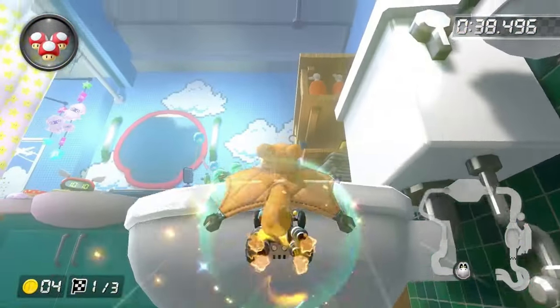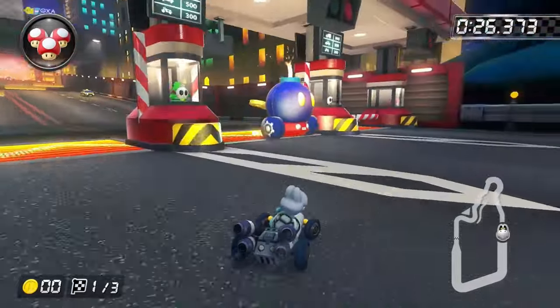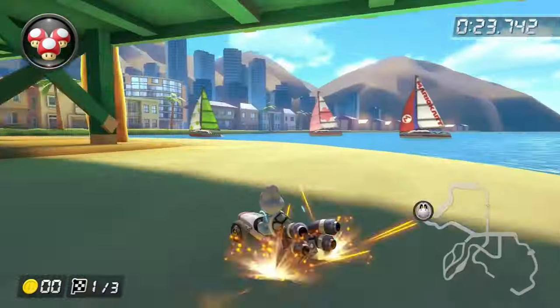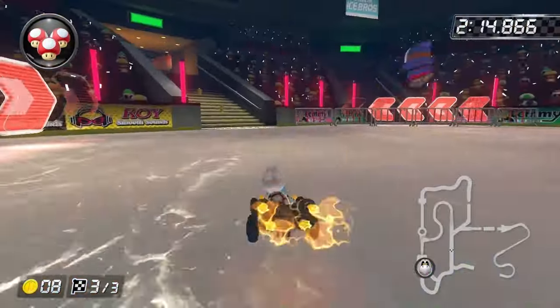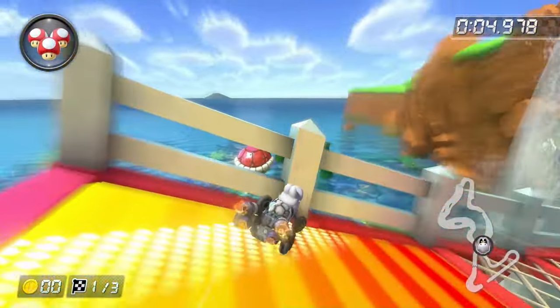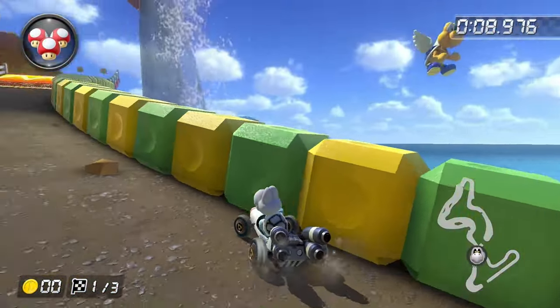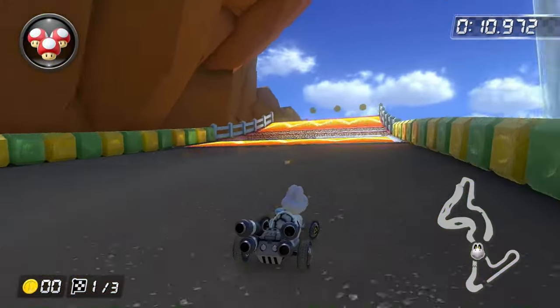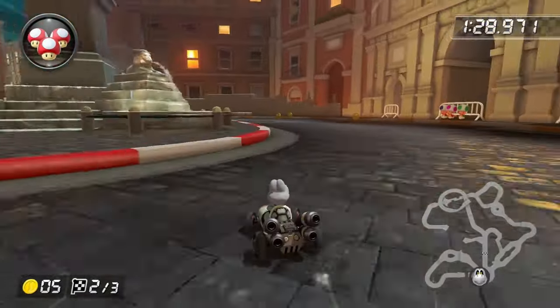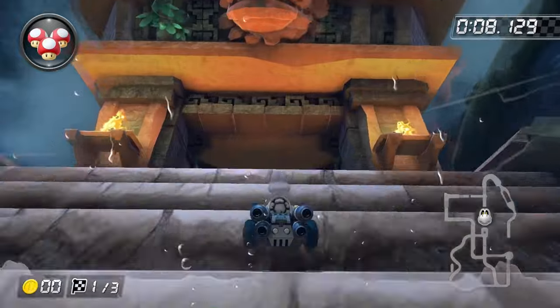The only impossible course in the Feather Cup is Moonview Highway, because there are huge boost panels which are impossible to clear. For the Cherry Cup, Los Angeles Laps, Sunset Wilds, and Vancouver Velocity were all possible. Koopa Cape unfortunately wasn't, because there are huge ramps with boost panels and boost panels leading up to them. On the bright side, every single course in the Acorn Cup is 100% possible.